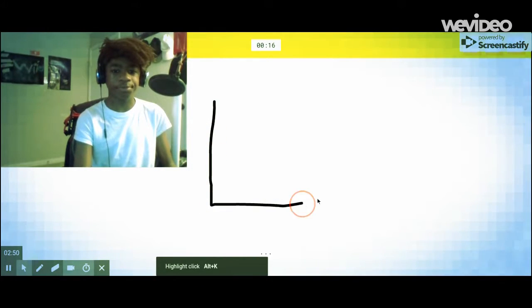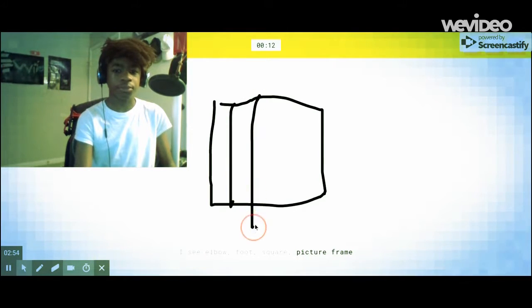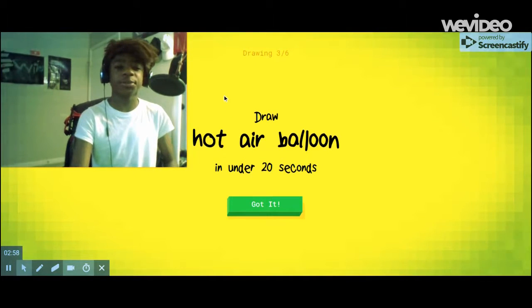Draw a jail. I see elbow. Four foot. Four square. Four picture frame. Four window. Oh, I know — it's jail. Really? You just had to give me an easy one, my dude. Like, what is up with that?